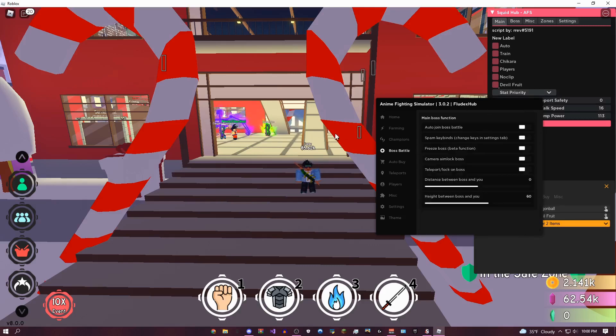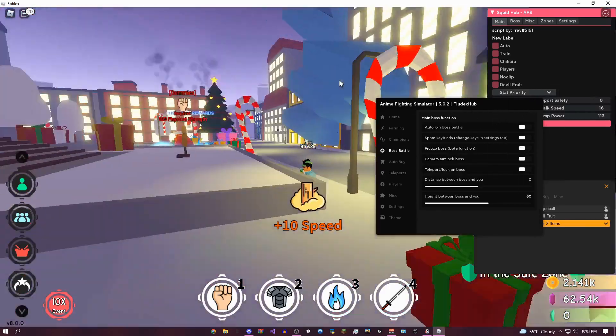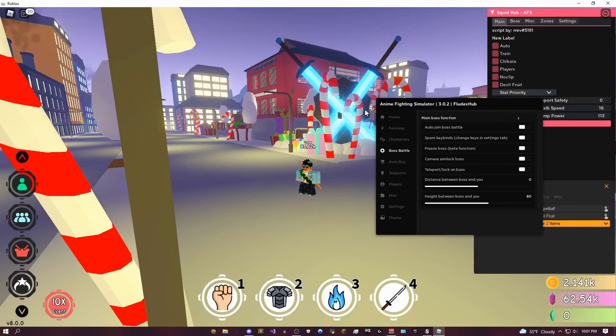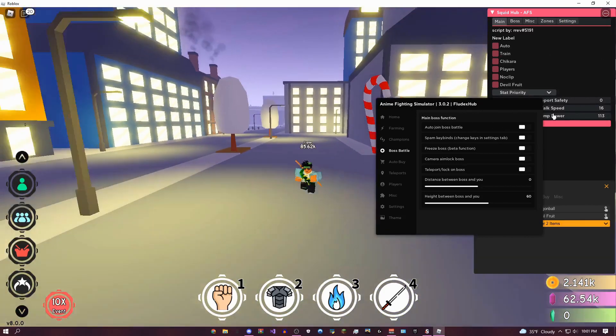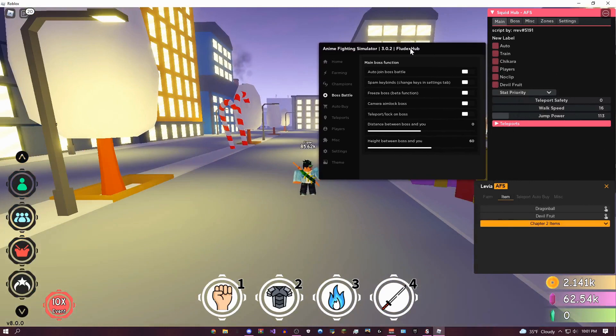Here's the auto-boss battle, and something to note about this is when you enable it, you're actually never going to be able to disable it. So if you click this button, it's just going to keep teleporting you over there. It's really, really good because you're going to be able to get a ton of stuff, but I'm going to save this for the end of the video just because I can't disable it.